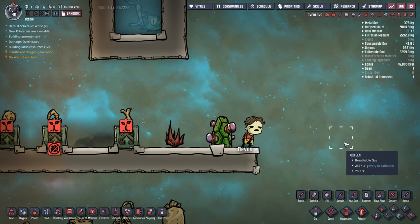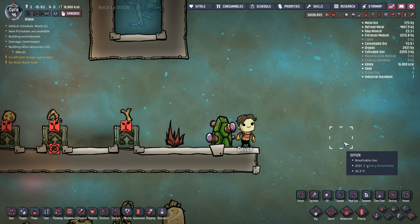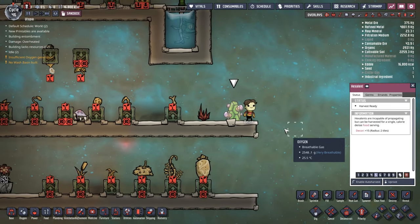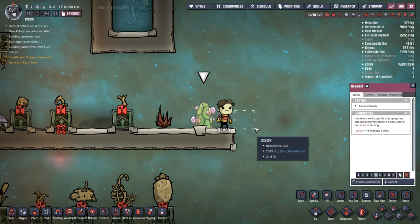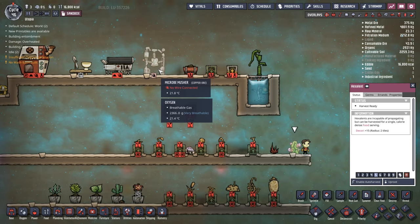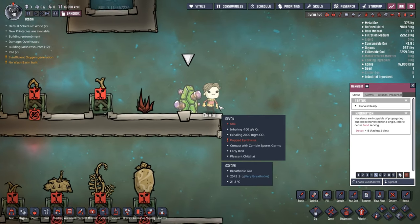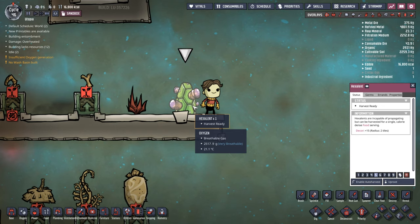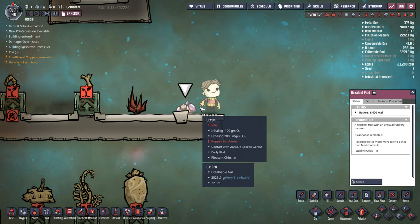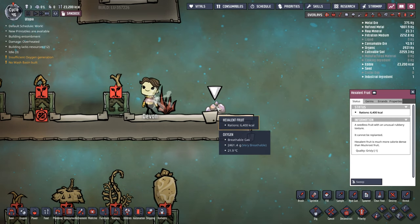I've got Devon here who's just been woken up to help with today's activities. Going through the different plants - you're going to find a couple of wild plants out there in the wild, depending on your asteroid type, that you can just dig up and eat. They have no purpose; we can't cook them in the machines we covered in the last video. These you just dig up and eat. We have the Hexalip fruit which has a lot of rations.